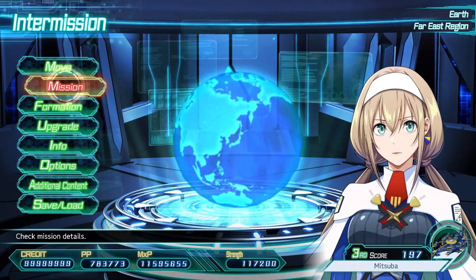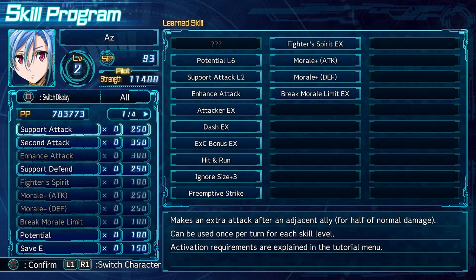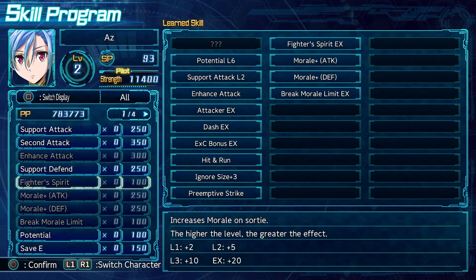Ever since Super Robot Wars V, pilots have been able to acquire all pilot skills, and aren't limited to seven like in previous games. For better or for worse, this has made the games much easier in terms of difficulty.